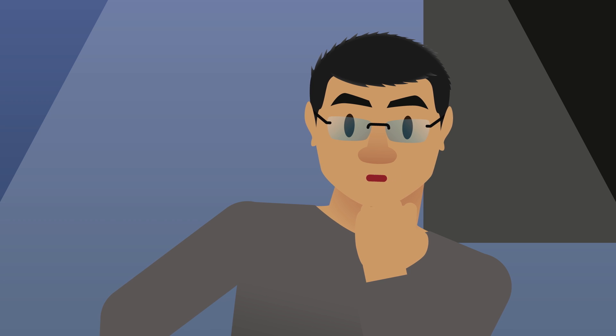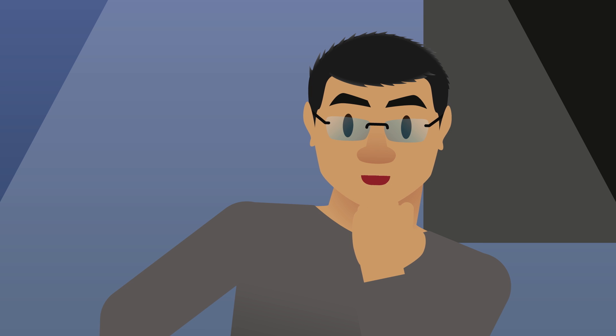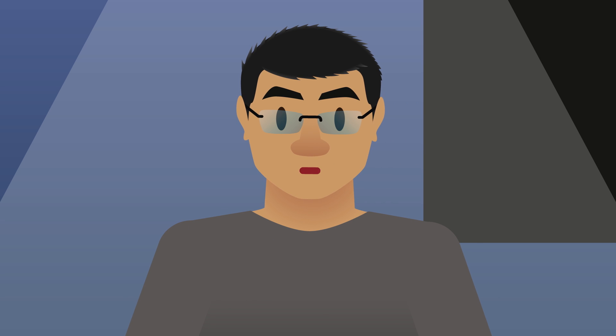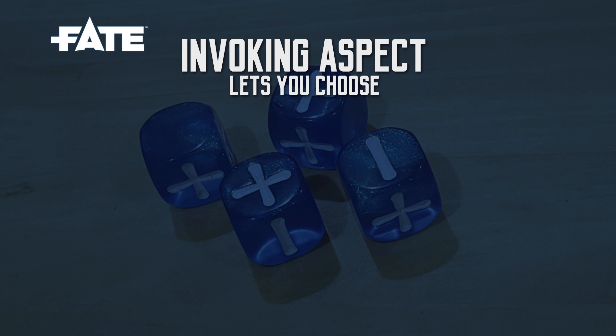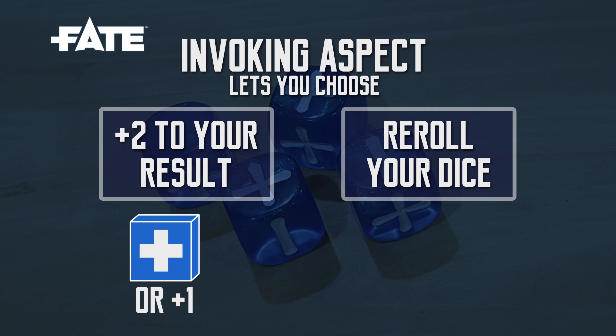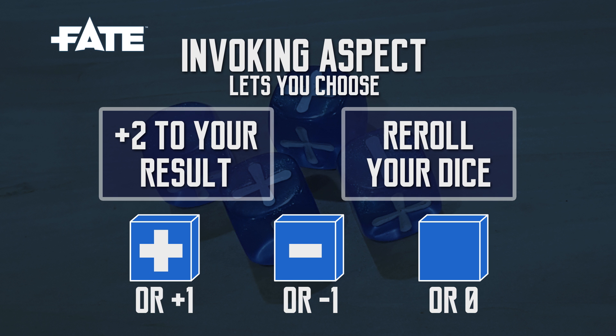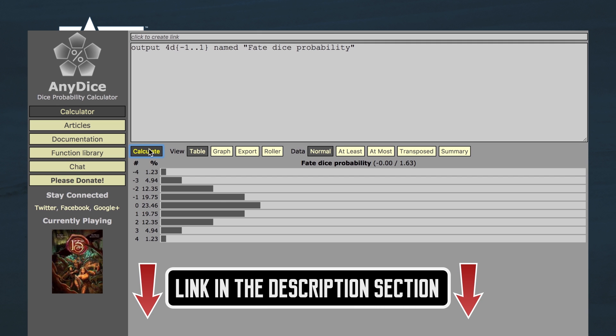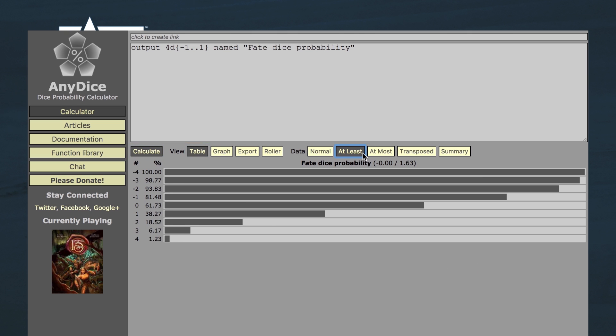By the way, the link to the code is in the description. If you're still watching, I'd like to thank you for indulging me with my weird hobbies. Math isn't exactly the language of romance — my exes would attest to that. Here is one last thing I want to talk about before ending the video: the Fate aspect bonus. In Fate, when you invoke an aspect, you can choose between a flat plus 2 bonus or a re-roll of your dice. Which one is better? The Fate dice have 3 kinds of faces — plus, minus, and blank — so you have a one-third chance to get each. You roll 4 dice, and let's see what kind of result we get in AnyDice. The link to the code is in the description. Go into the table view to see the figures.